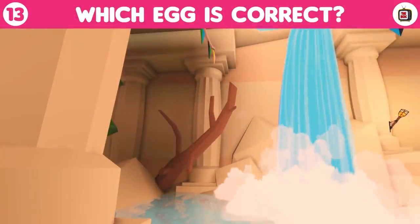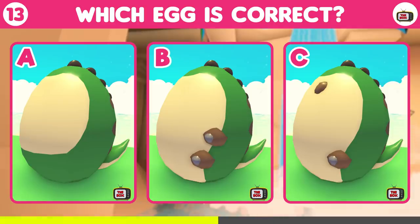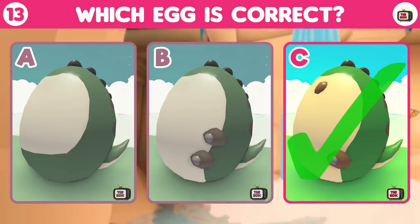Round number 13. Can you guess which egg is correct? Here we have 3 fossil eggs, but they're all slightly different. Which one is the correct fossil egg? The answer is C — the other two were edited.